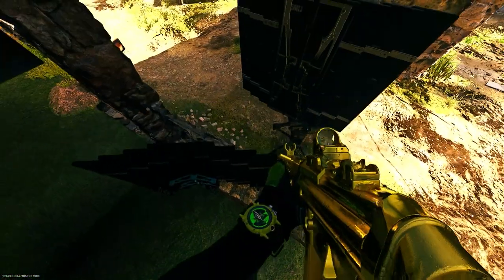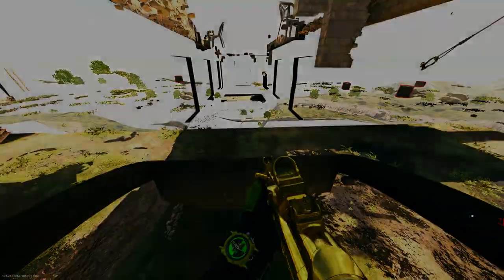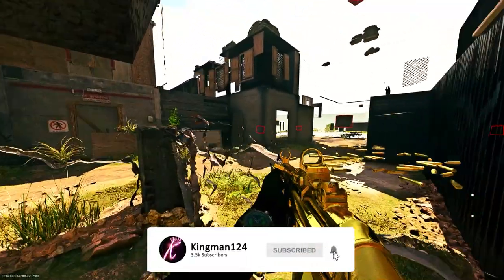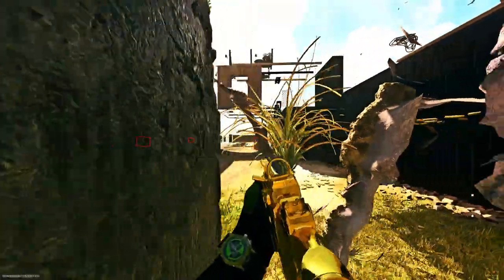Unfortunately there's a barrier here so you can't go any further. If you want to get out of this area, you can just place a barricade on the wall and jump on the light to get back up. Unfortunately on this side of the glitch you cannot get back up, so that is annoying. But as you can see, you can see pretty much most of the map — the middle of the map and one of the back spawns as well, which is pretty cool.